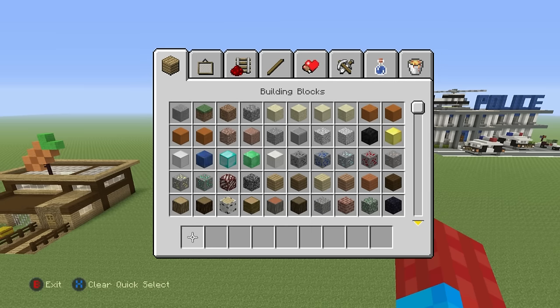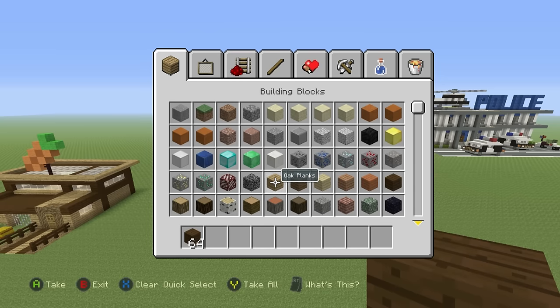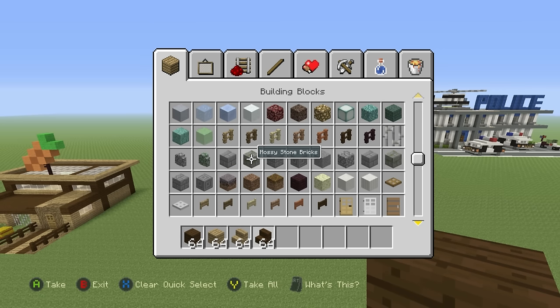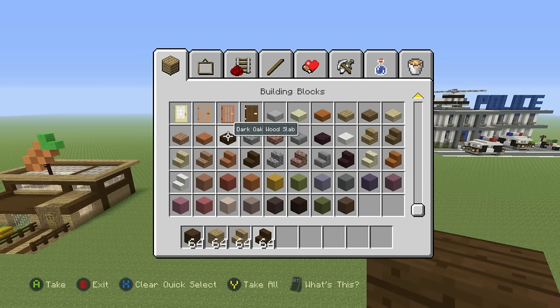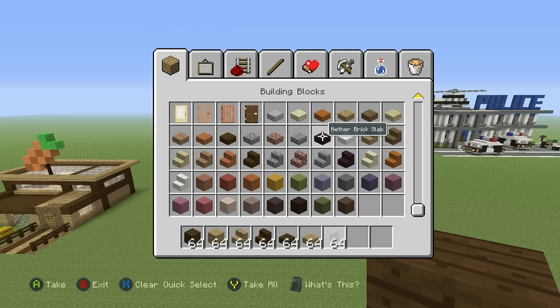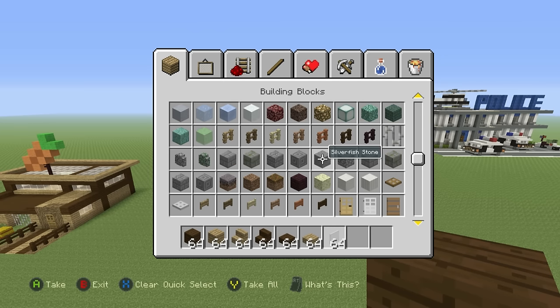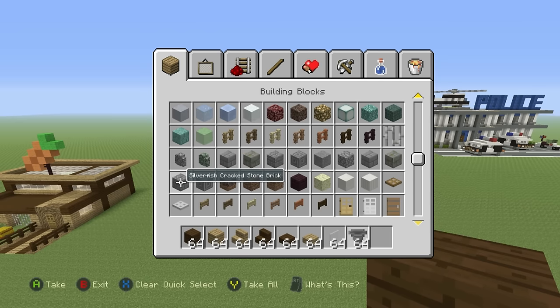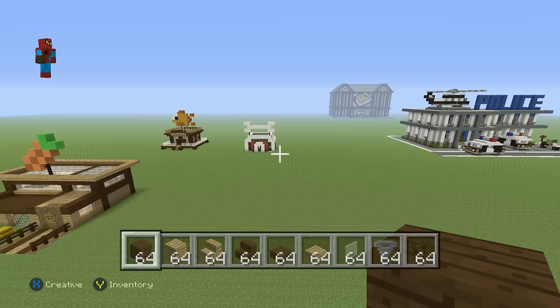But that's more than enough talking, let's build this chicken coop. To make it, you're going to want to grab yourself some dark oak wood planks, some oak wood planks, oak wood stairs, and dark oak stairs. You'll also want dark oak wood slabs and oak wood slabs. You'll also need some white stained glass pane, some hoppers, and some dark oak wood fence.